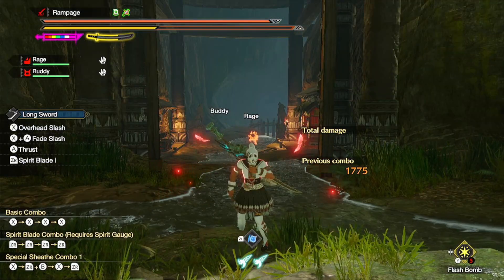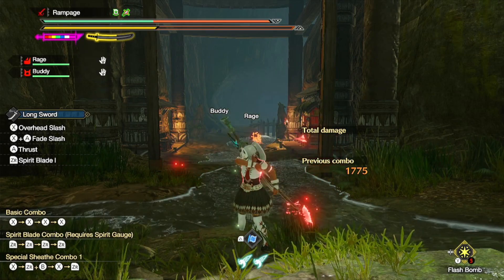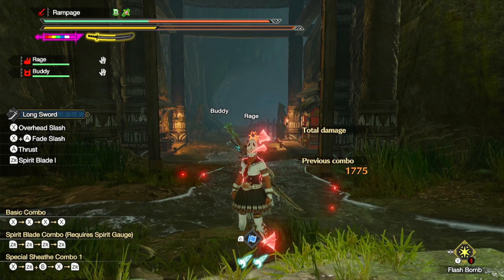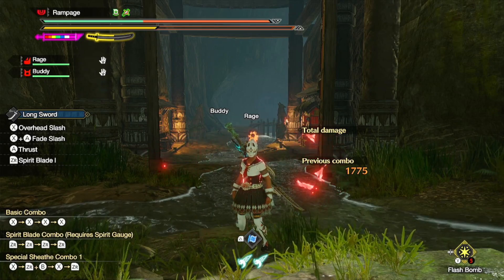Now the one downside to this build is that our health is going to be constantly draining. As you can see it slowly drains our health — this is because of the Dereliction skill. However, we can decrease the speed at which our health drains using a dango.